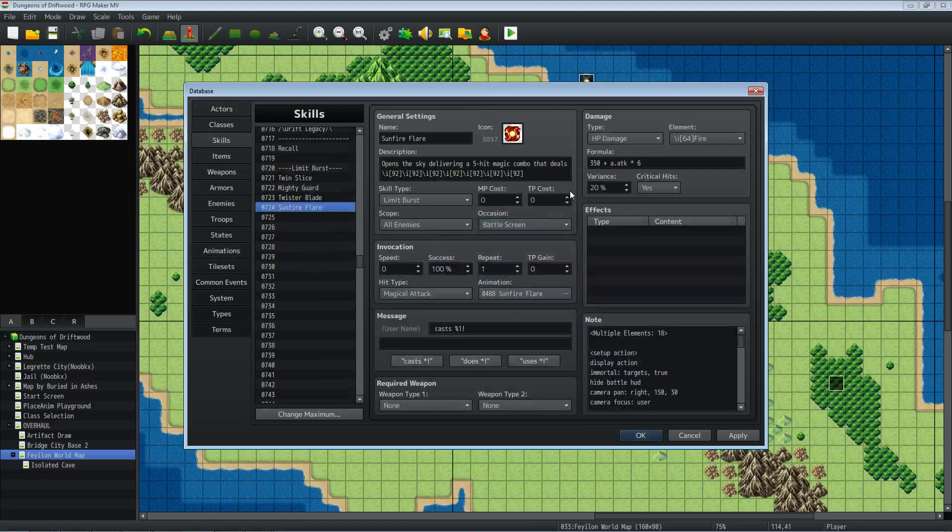All right, let's look at the action sequence quickly. The first part is very similar to the Twister Blade animation, so we'll skip the setup action. Now for the whole action — instead of using target action, we're using whole action on this one because we're scoping it to all enemies. If you're going to scope it to one target, you use target action; if you're scoping to all enemies or all allies, you want whole action. That way every action effect is issued to everybody you're targeting. We're starting with a screen tint over 300 frames — over five seconds.